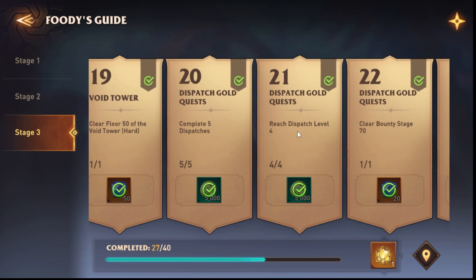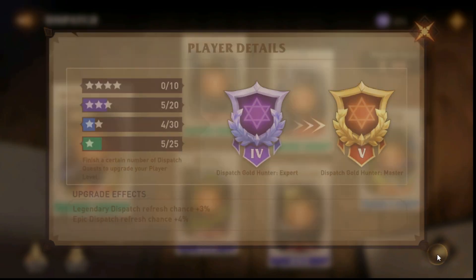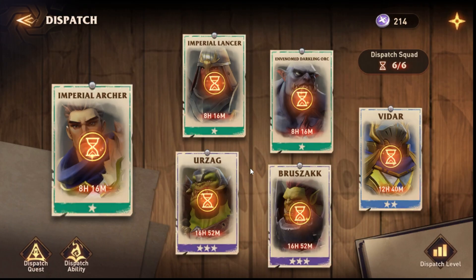Reach dispatch level four — this is another blocker, but not hard. It's basically a time blocker. If you go into your dispatch quests, they want you to have dispatch level four. As you can see, I'm only on level four myself, and the last level you can get is level five. You get those levels by completing all the quests they ask, leveling up your dispatch base. They ask for level four here and level five later, and this is a time blocker because you can't fast-forward it — you can abandon quests but not finish them instantly.